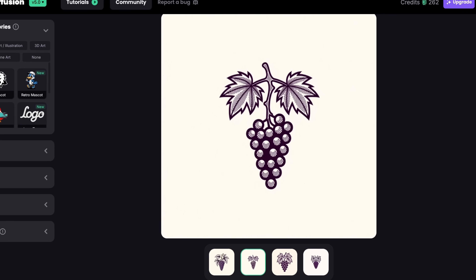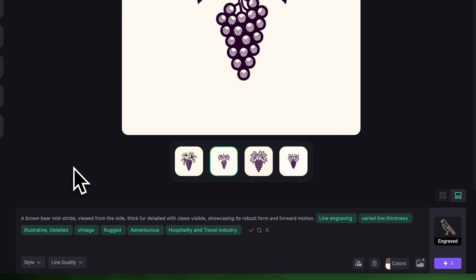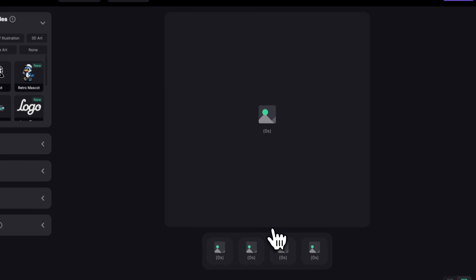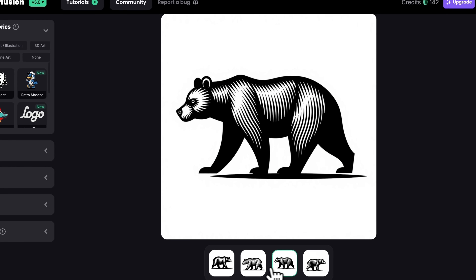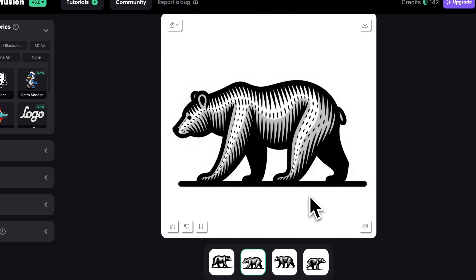Let's try one more with the engraved style. This time I'll write something like "a bear walking" and enhance the prompt. I think it looks good, so I'll go ahead and click Generate. The results have a nostalgic, vintage aesthetic. Each version has its own unique elements and engraved textures — a great option for brands that want elegance and creativity in one design.